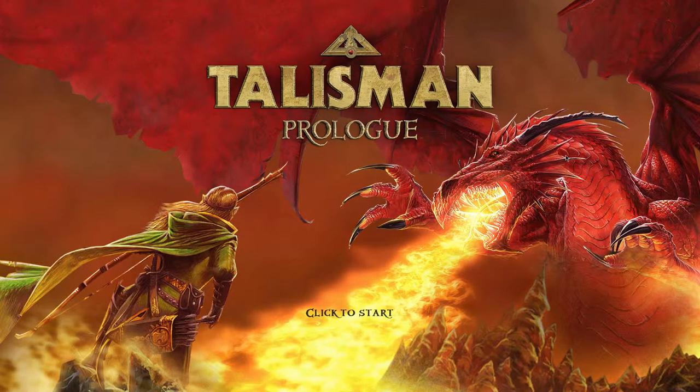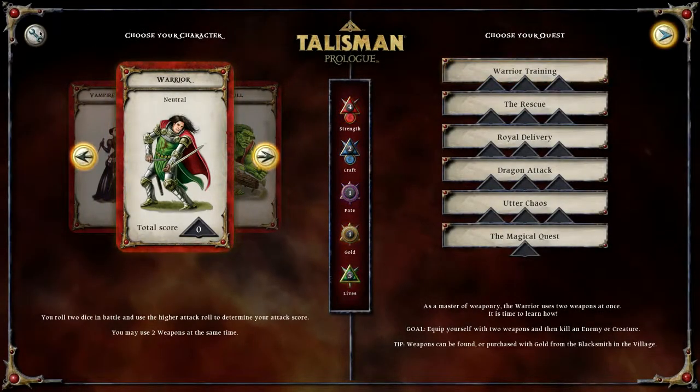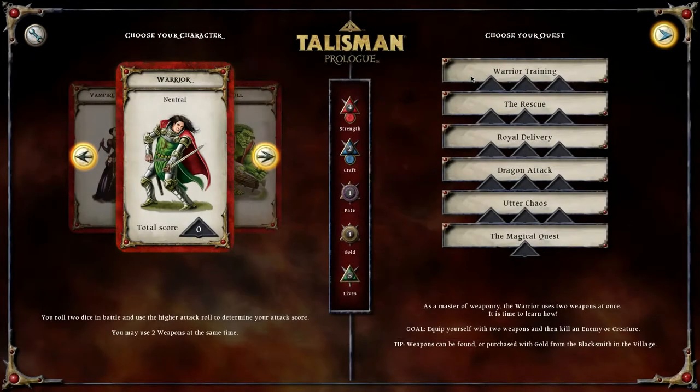Well hello everyone, welcome to another wonderful day of Charlotte Wars adventure and Talisman Prologue. So what is this game about? I have no idea. I know it's a game that my brother got me back at Christmas time. Let's click to start and see what this is all about. I'm gonna check the settings, see if there's music volume - maybe turn down the sound effects to have a little bit of music in the background.